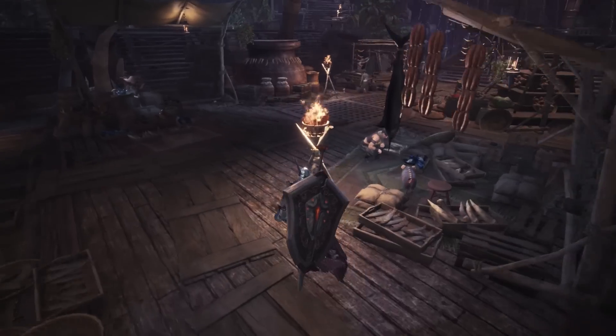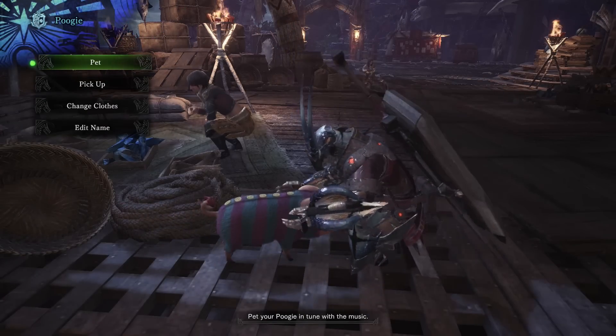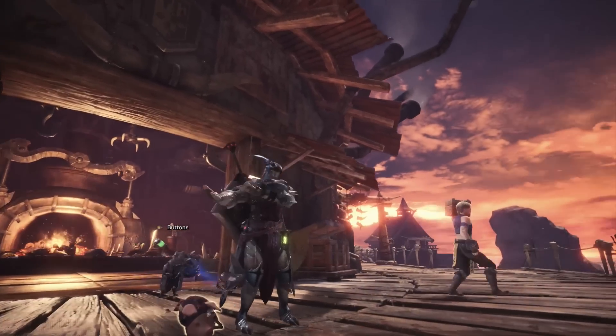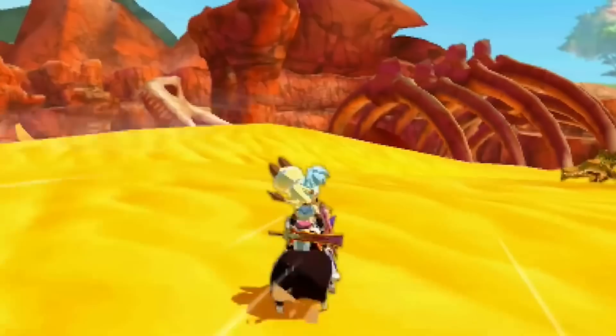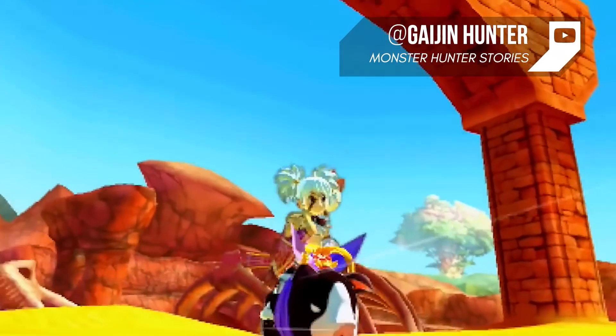Poogie the Pig. As you're wandering around Astera, you may come across a cute pig in a green sweater named Poogie. Newcomers may just see him as a cute pig, but veterans of the series know that Poogie the pig is a legend. Poogie was the first pet available to hunters. He's appeared in every game since the first Monster Hunter game came out in 2004. In some games, it was even possible to ride him, and he's no slouch on the battlefield.